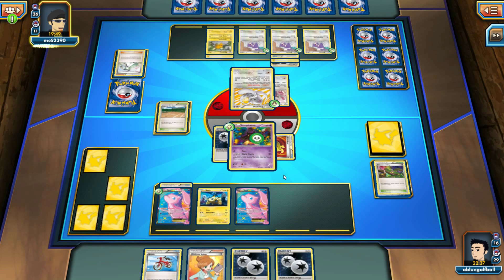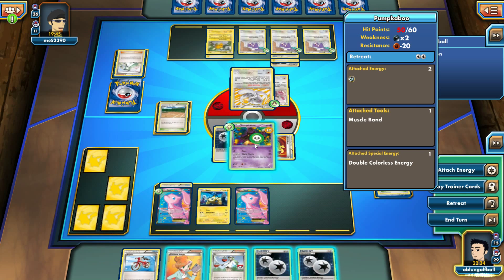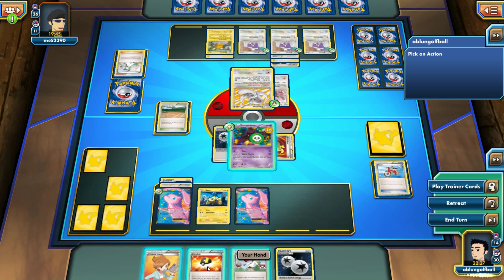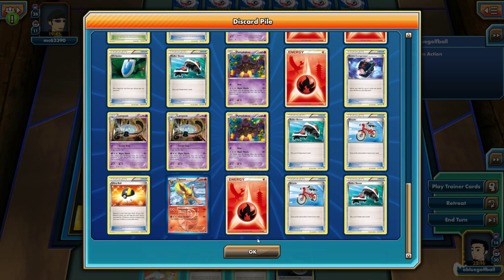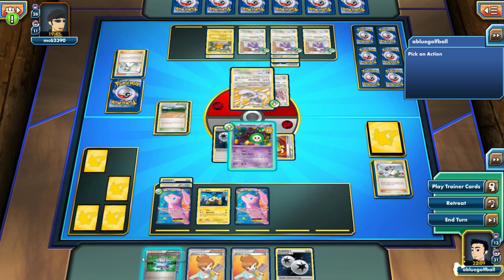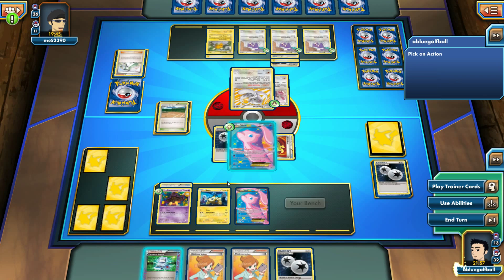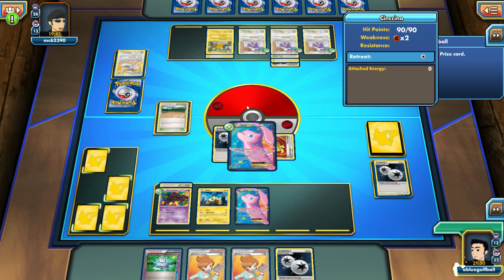He gets a Gem out. I can retreat with the Pumpkaboo. Both VS Seekers are in the prize, one N has been played and I have two N's in the deck. I don't want to deck out. I'm going to N — we got the Computer Search. I can't do nothing, so I'm just going to retreat. I'll play the DCE onto Mew next turn, copy and Night March.